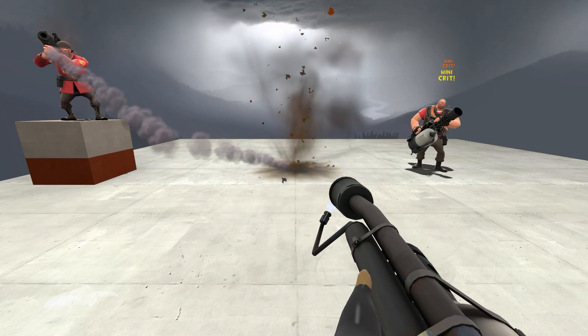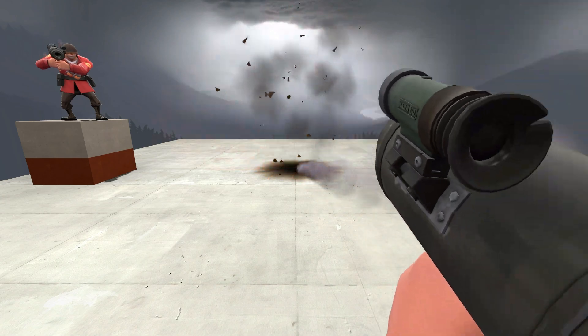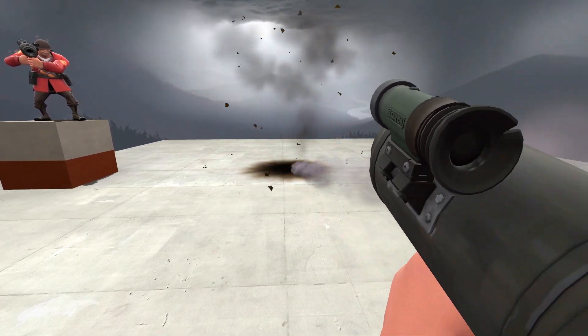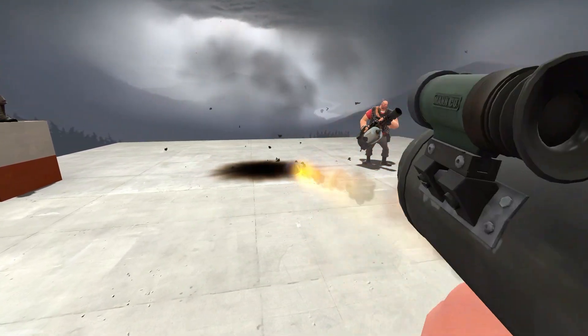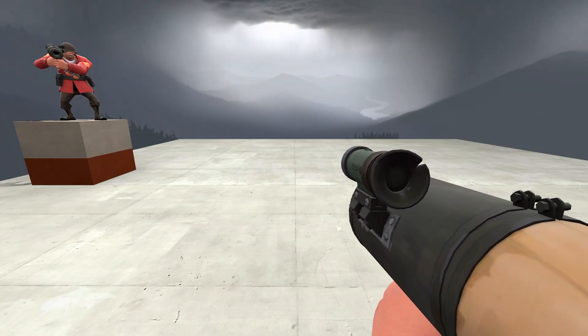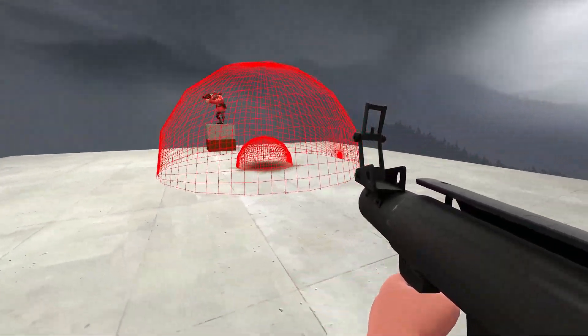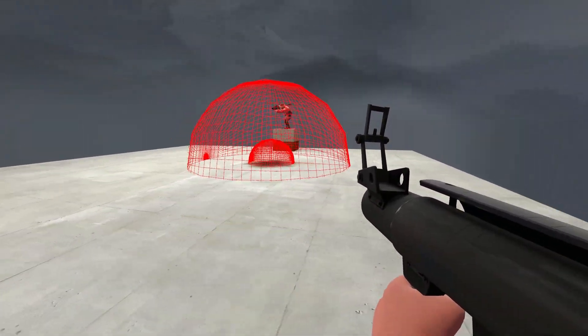If I reflect a Direct Hit rocket, it's a hit. But if I switch to soldier, it's a miss. I actually need to aim way closer to start getting hits. The Direct Hit's explosion radius is actually pretty small. So how did the air blasted rocket hurt someone?